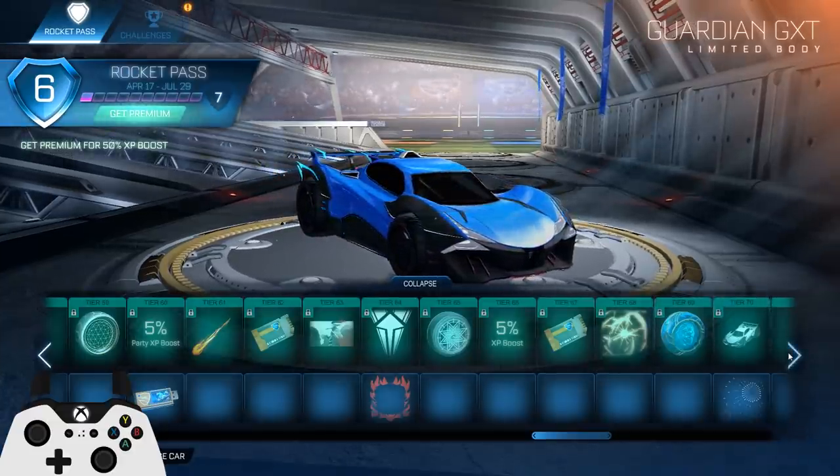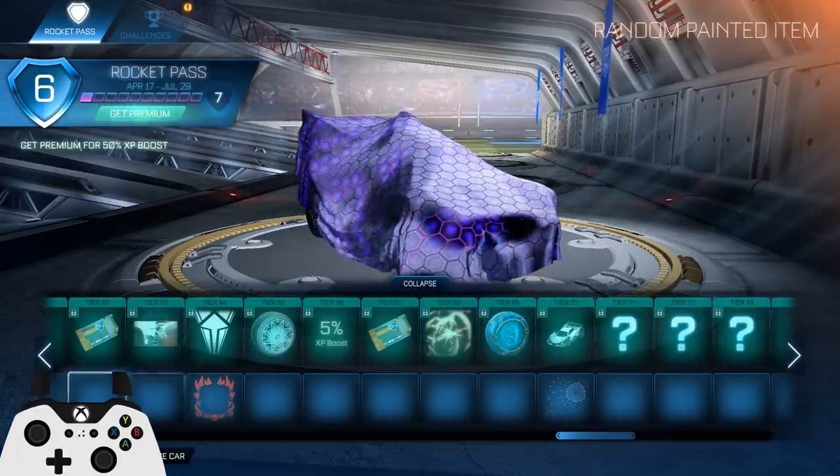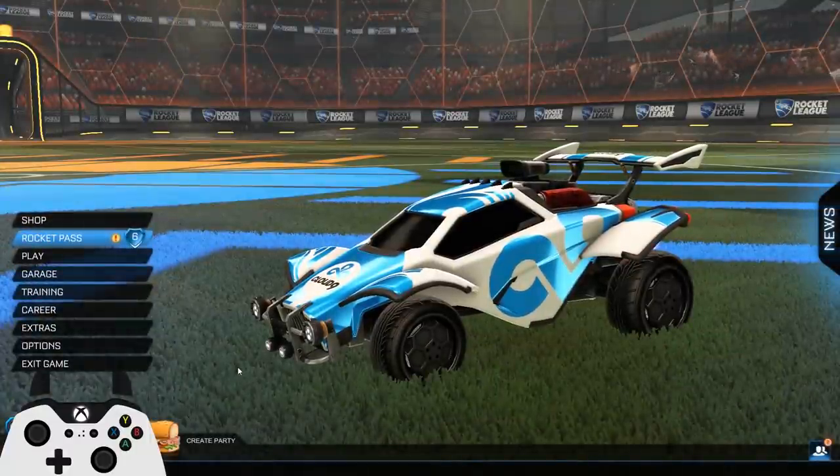This is the last one — holy, that looks pretty nuts! It has like lights that flash, that's pretty cool to be honest. Yeah that looks nice, and then everything else is painted. So those are the Rocket Pass items — let me know what you guys think about those.